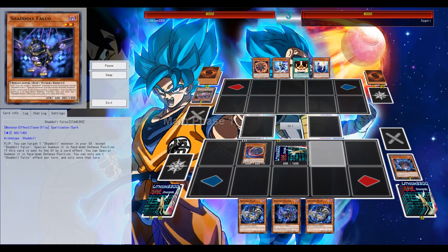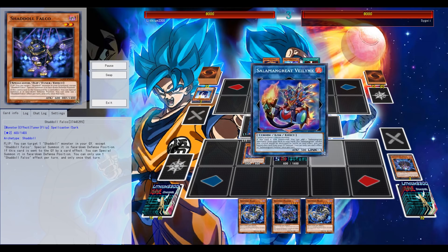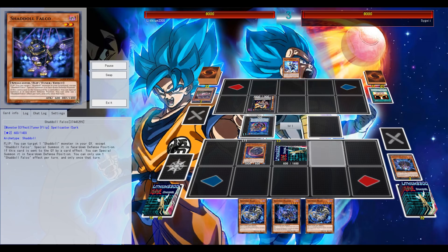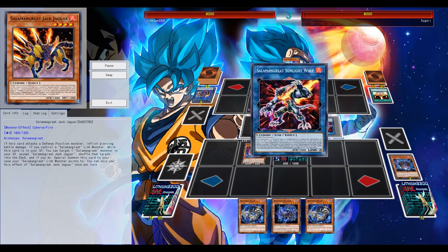Nibiru - this card is fantastic. A Light in the worst case scenario for your El Shadal Construct. But Shadals definitely want to go second - it's a go-second deck.